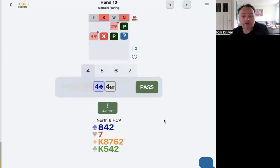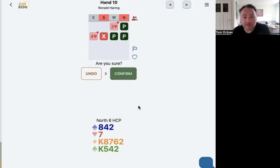Two heart pass. Four heart double. Double is, of course, just points. This is a tricky one — partner has spades. I've got three small spades. I'm in doubt. I can bid four no-trump asking to play five in a minor, or I will pass this double. I will pass. Let's see how this ends up.